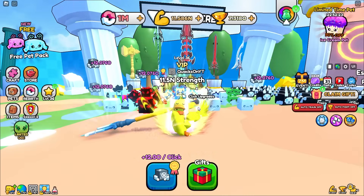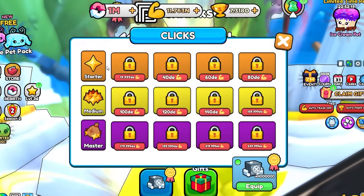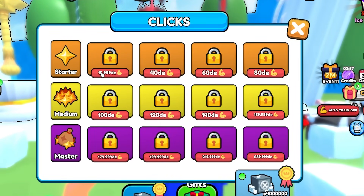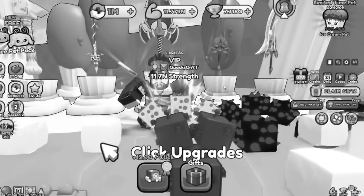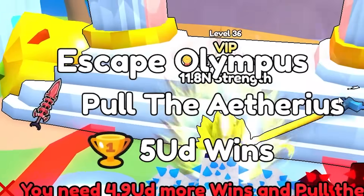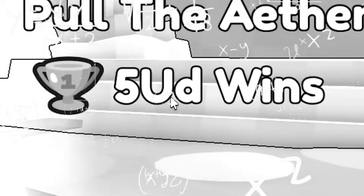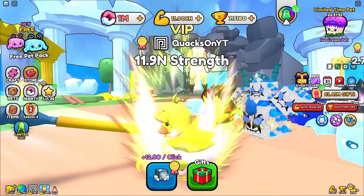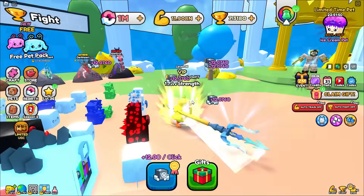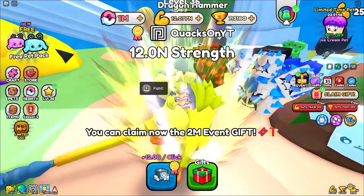We're getting 12 per click which feels really good but nowhere near what we need. We need - what the heck? Wait, Escape Olympus? There's no way - do they have Olympus five? What the heck is a UD? These guys are just fabricating numbers at this point. I don't even think that number is real. We have 25 DE - how do you even get more strength at this point? I'm so confused.